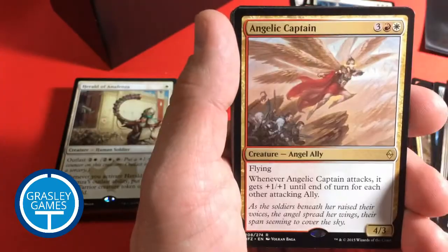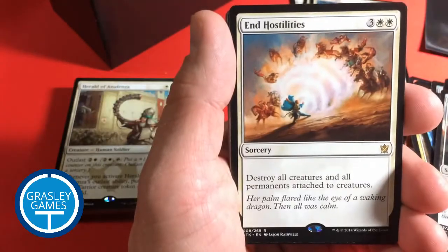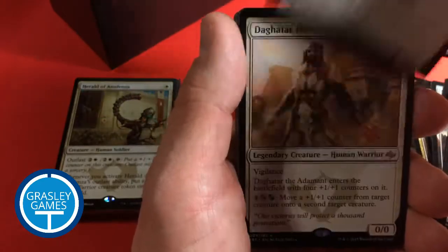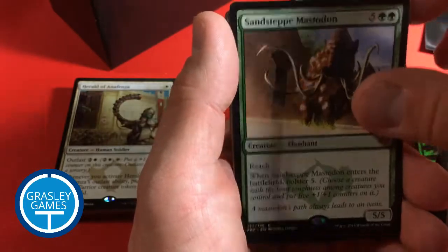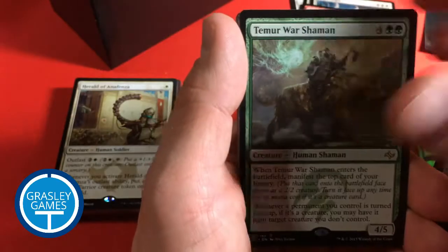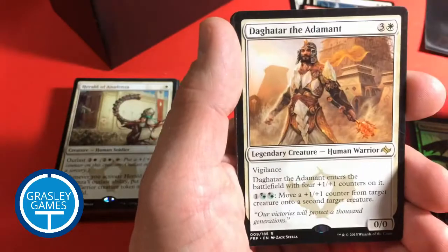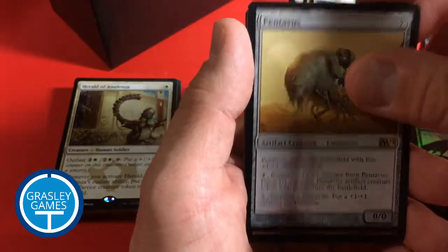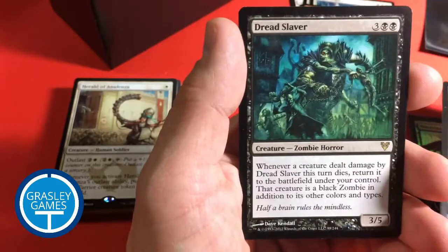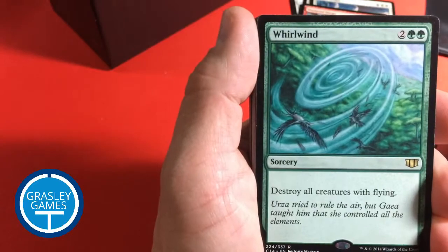Hero of Gomafata. Angelic Captain. Brood Butcher. Gruesome Slaughter. End Hostilities. Aegis Angel. Dagatar of the Adamant — two of those. Yasova Dragon Claw. Sandstep Mastodon. Another Yasova. Temur Warshaman. Ixedron — that's from Commander again. Another Dagatar. Hero's Podium. Keru Spell Snatcher. Pentavus. Guild Feud. Dread Slaver. Just a few left here. Herald of Anafenza. Spear of Heliod — another one, that's three now.